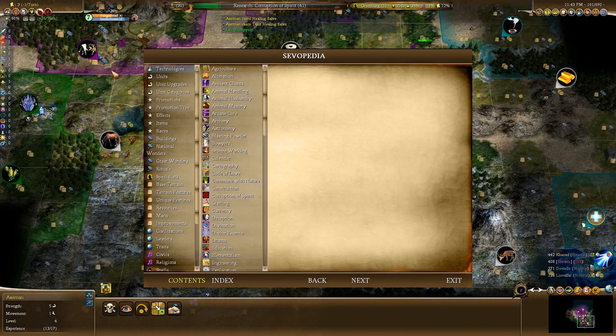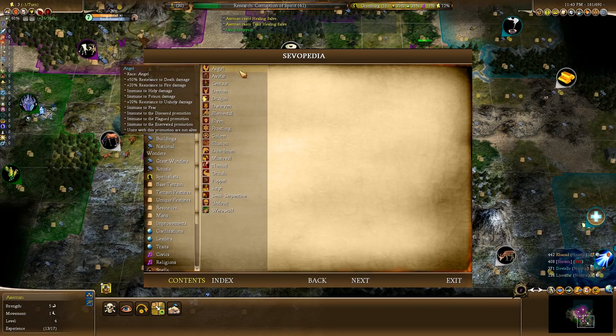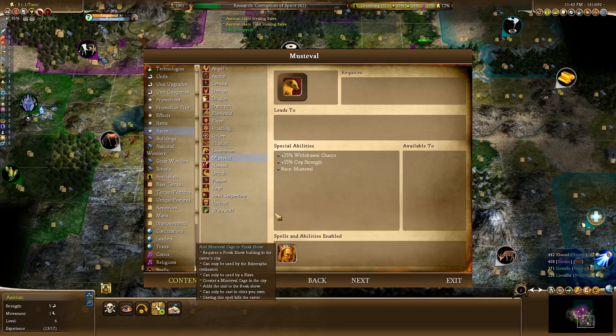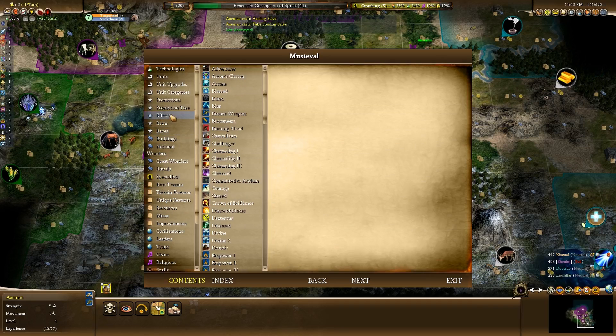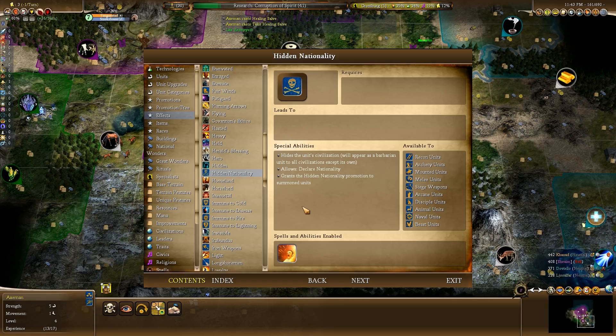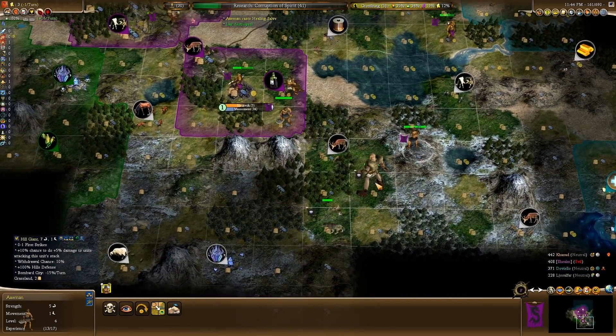I wonder what that skull and crossbones is - he's going to investigate that. It's a skull, but I need a skull and crossbones - like, what the hell is Musterval? Really, Musterval - that has a ring to it. Hidden nationality - barbarian unit, interesting thing to have on a hill giant. Mythical's got it as well - interesting.